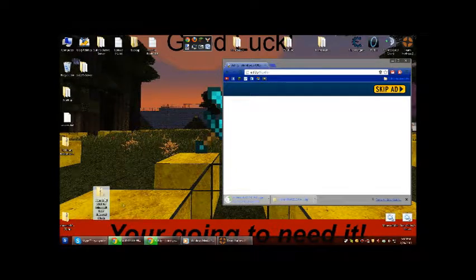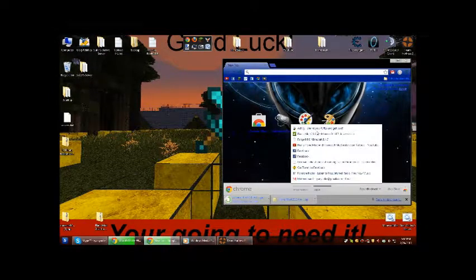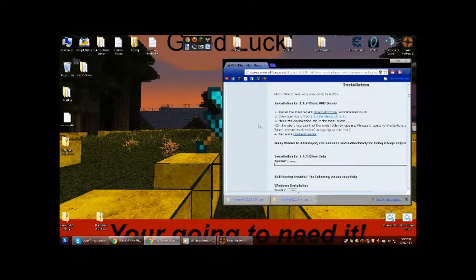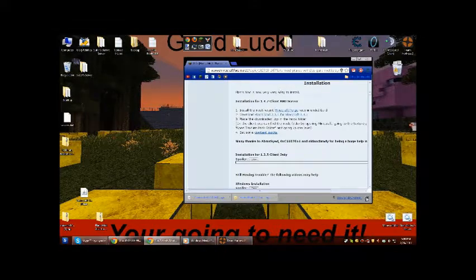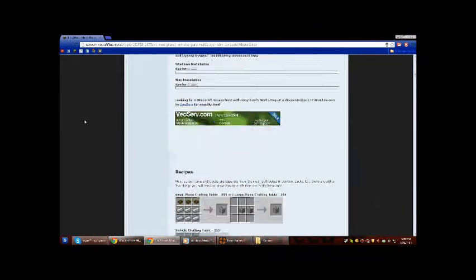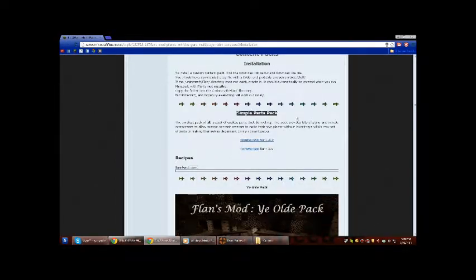I'm going to reopen Flan's mod here. Drag Traincraft over. I'm going to create a new folder — I'll call it Content. So right now you want to download only what you want for this. And down here you're going to need to install the Simple Parts pack.